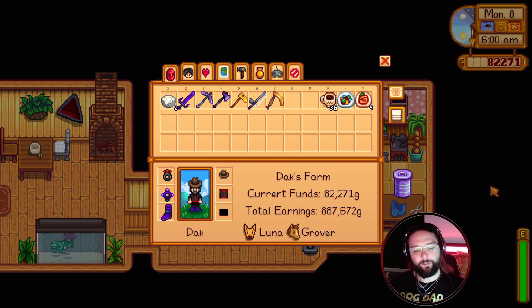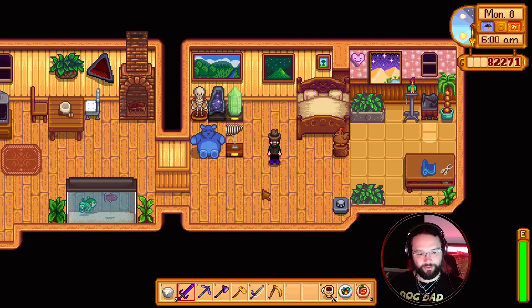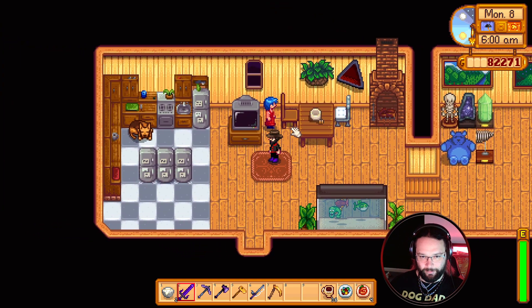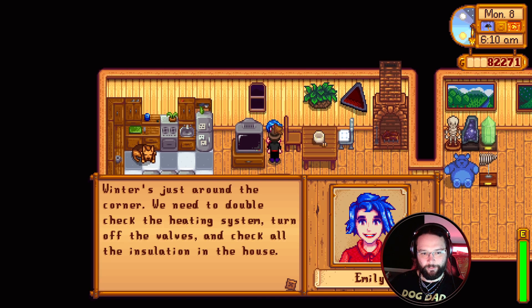Well hello there ladies and gentlemen, you're back with Deck Deck and today we're playing some more Stardew Valley. Last episode we managed to get the beets, we put them in the mayor's fridge, we had a note that told us to go to the desert and give the sand dragon its last meal, which turned out to be a solar essence. We did that and we got a club card, so we're going to see what we can do with that today.